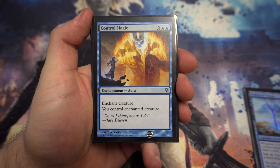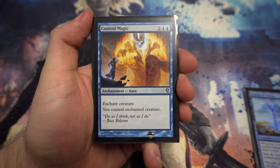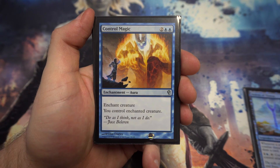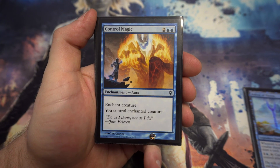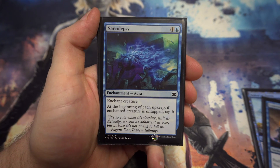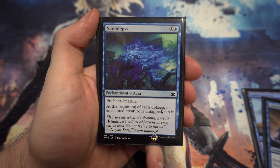Next we've got Control Magic — four cost enchant creature, and then you get to control it. Really nice given the amounts of really good creatures in a cube. For four mana being able to take control of someone else's creature is pretty nice.